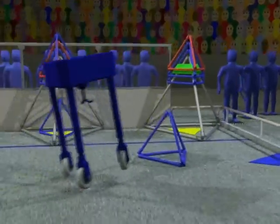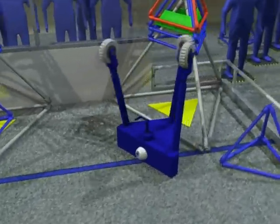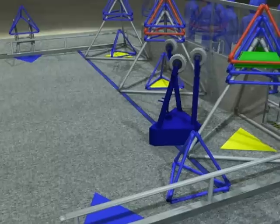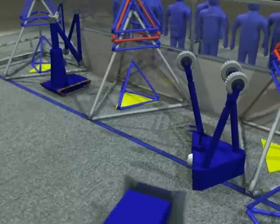Teams will have to pay attention to the center of gravity of their robot as they lift heavy objects and drive rapidly around the field. As the end of the match approaches, robots will head for their end zone. Teams will get bonus points for getting all three of their robots behind the end zone line.